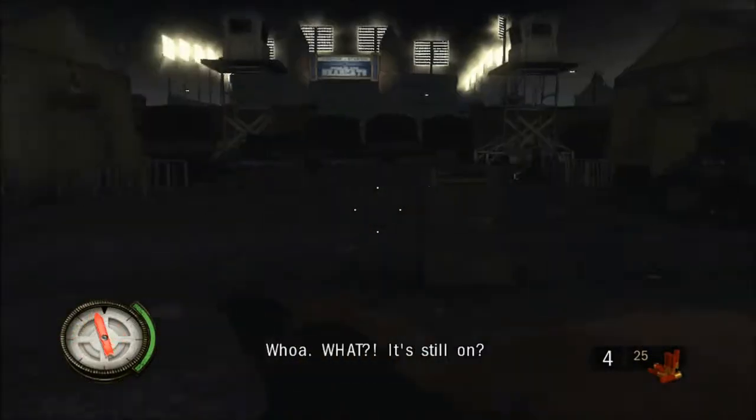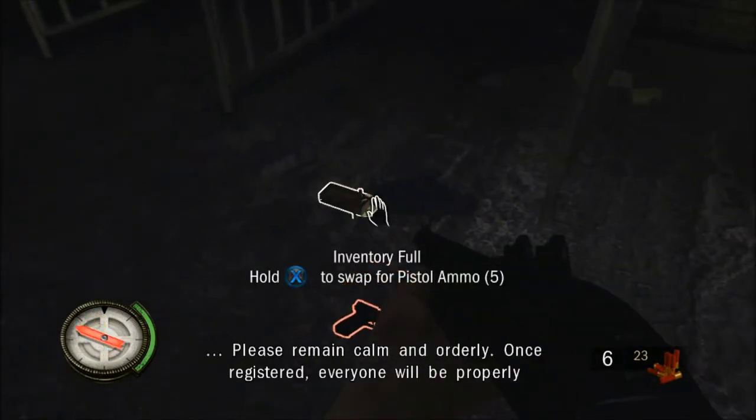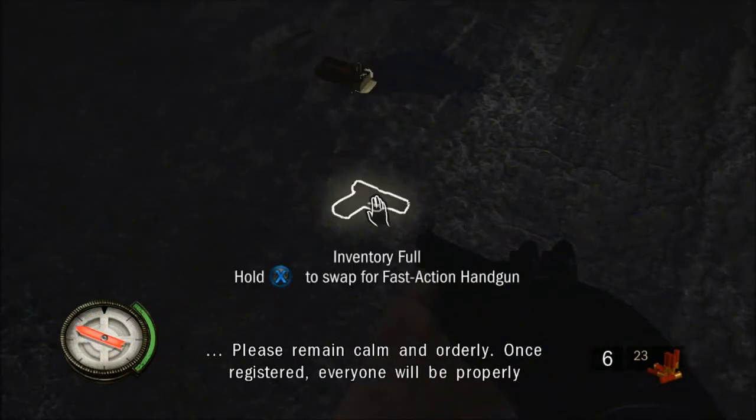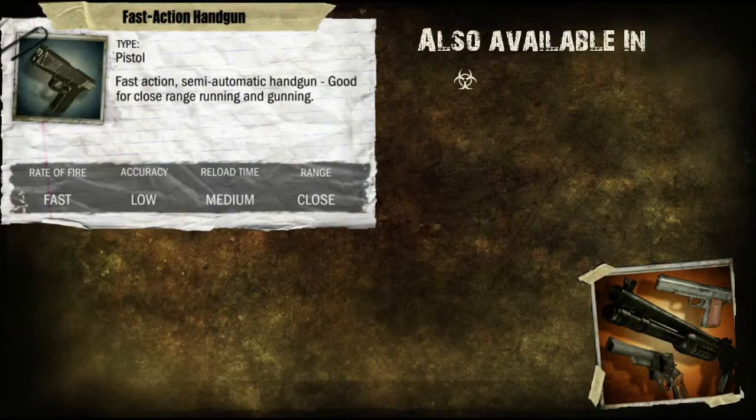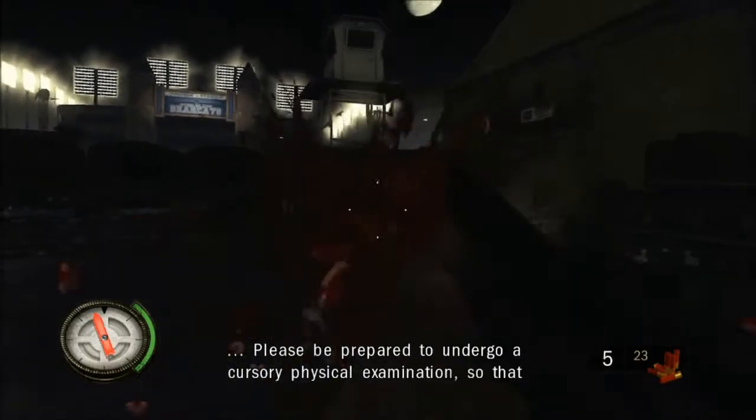The fast action handgun can be found at the very beginning of the fire sign stadium level. A little bit further out you can find the assault rifle.